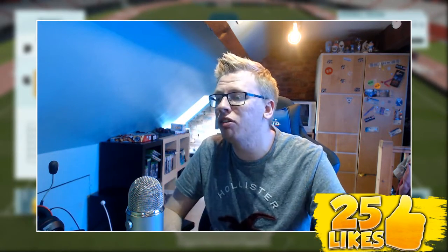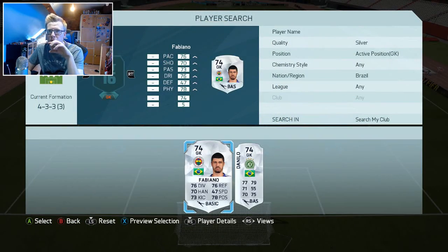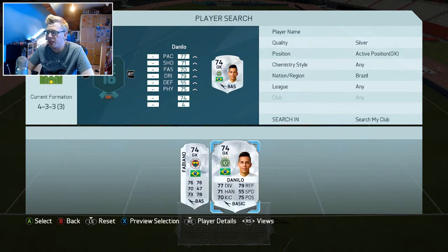If you enjoy this squad builder make sure to leave a big thumbs up and get it over 25 likes — that would be awesome. Subscribe to the channel if you are new around here. We're going to start off between the sticks in old school squad builder fashion for this old school Brazilian silver squad. We didn't use Sabiano, we actually used Danilo.